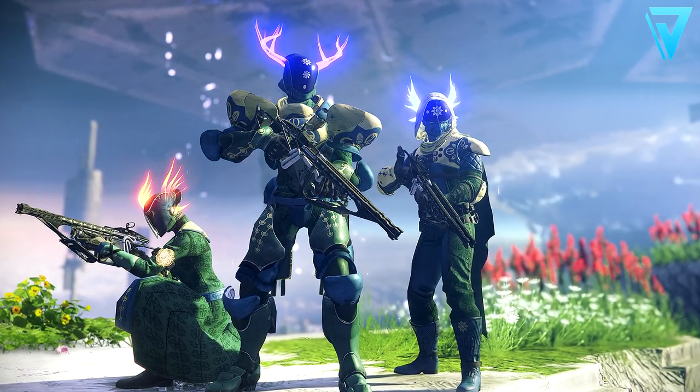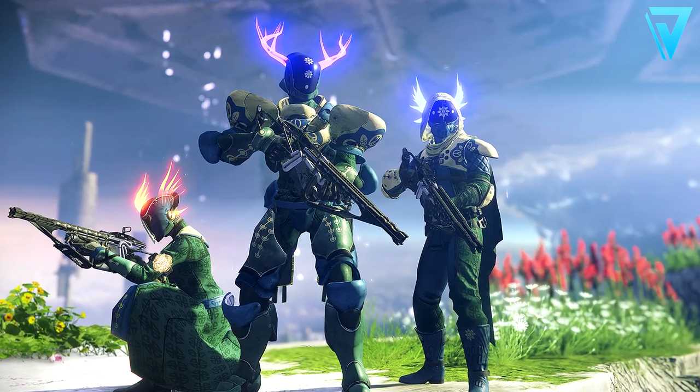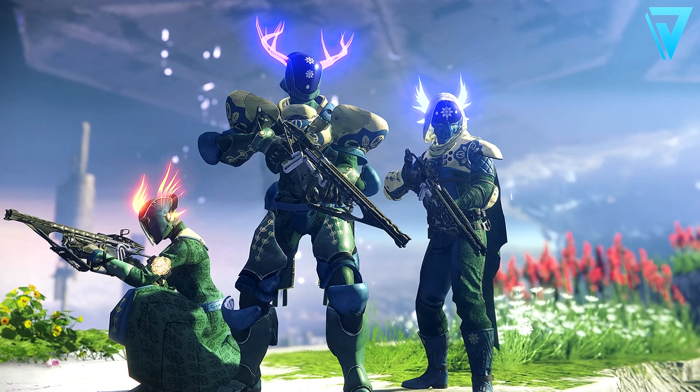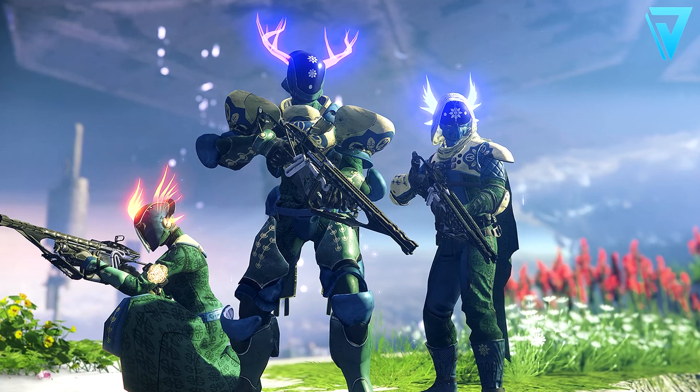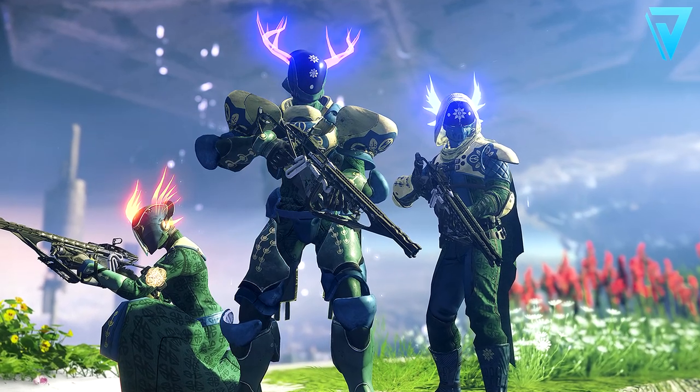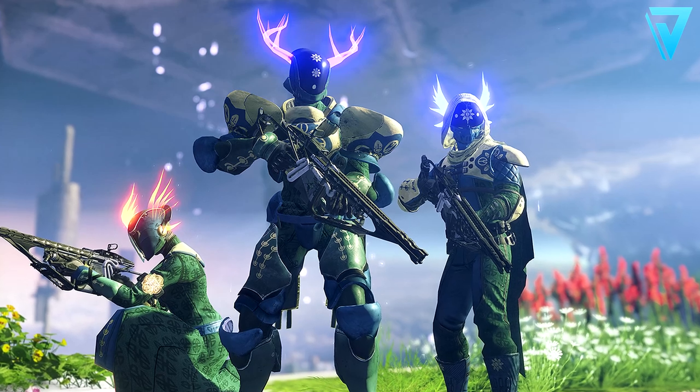The third step of the quest is called A Modest Request, and we simply need to accept a Revelry bounty from Eva Levante. From there we need to venture into the woods and clear branches of the Verdant Forest for step four.